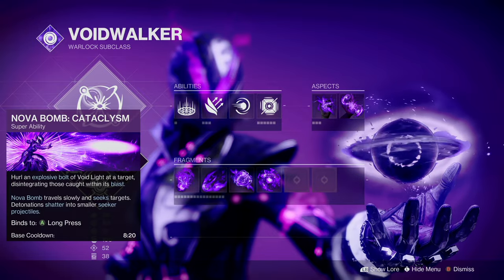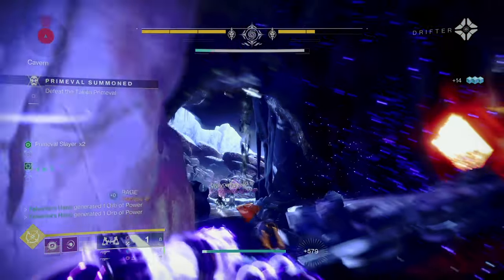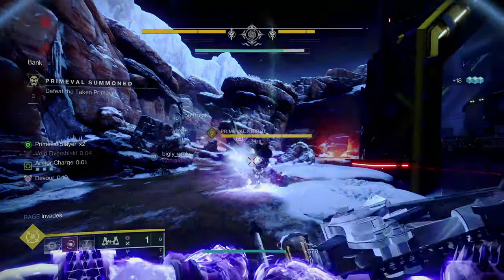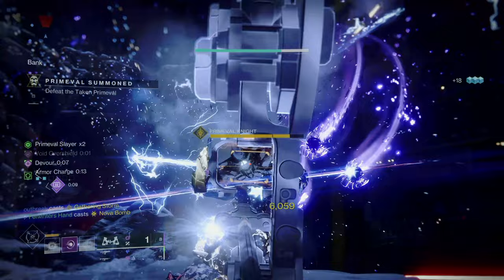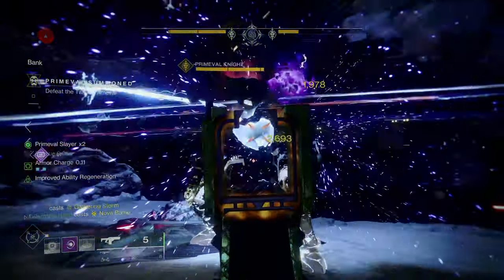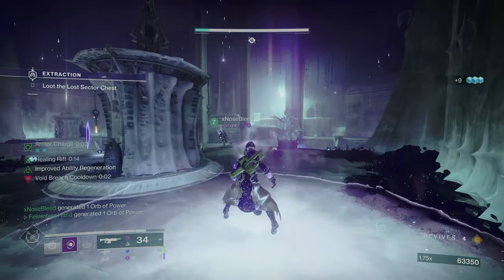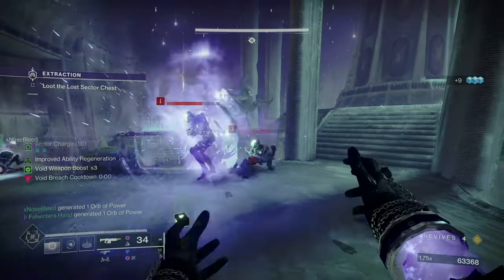Starting off, we're going to be using Voidwalker. We're going to be using the Cataclysm Nova Bomb for the max damage. This is great for taking out champions or doing a big chunk to a boss. Next up, we're going to be using the Healing Riff just to give us that extra bit of sustain. You can go Empowering here — it's not a complete waste of time because Devour is going to be a prime source of healing, but for when we can't get Devour, Healing Riff is going to be really good.